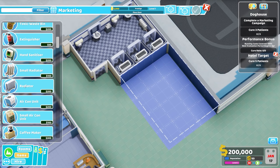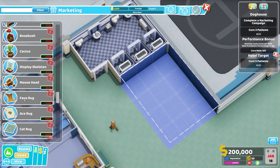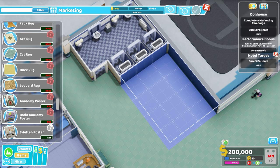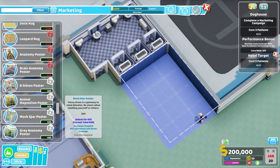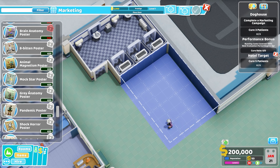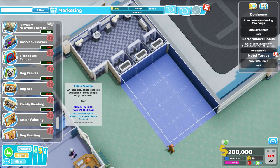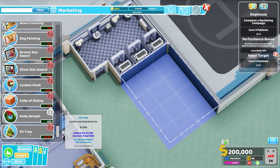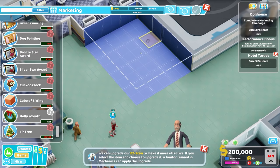I'm not sure how much we have unlocked at the moment — everything's locked, but there's this new stuff down here. We've got a moose head, a faux rug, ace rug, cat rug, duck rug, leopard rug. And we've got all these new posters as well. This dog art is definitely new, the pointy painting is definitely new, a cube of sitting is new, holly wreath is new, the fir tree is new, and the cuckoo clock is new. There are lots of Christmassy-themed bits and bobs here.